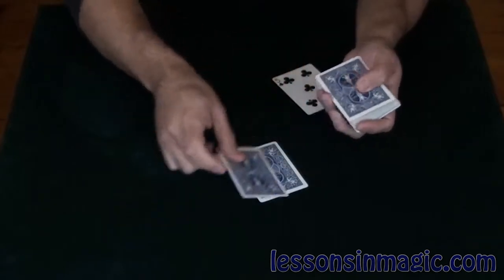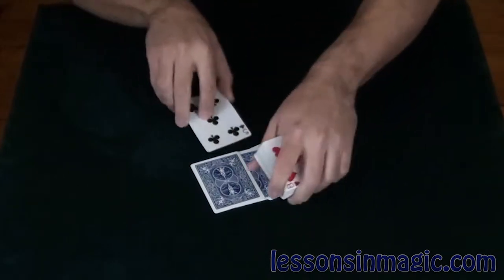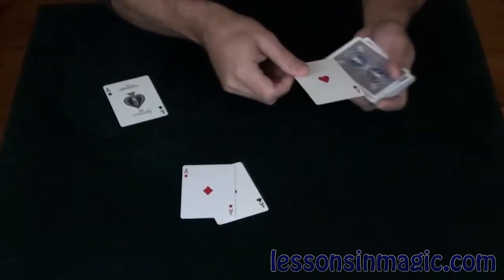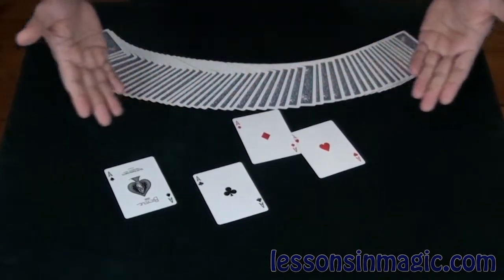They're not only aces in disguise, they're actually aces that are acrobatic. Let me show you what I mean. See if I take the three disguised aces and balance them on the five of clubs, just give them a little flick — they all become the four aces. And that is called acrobatic aces.